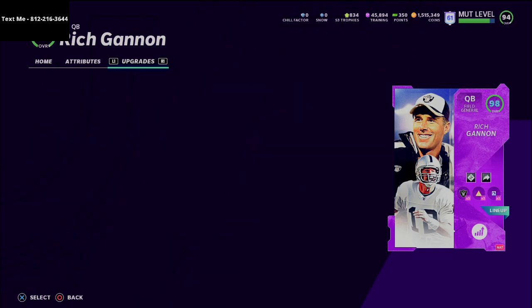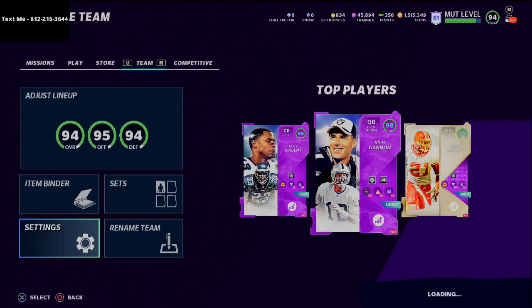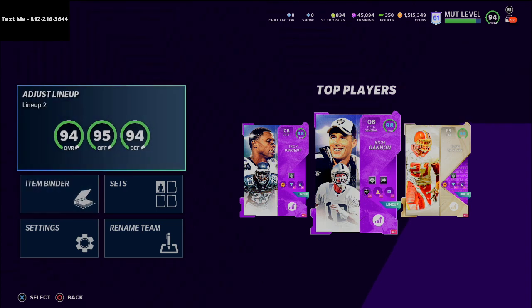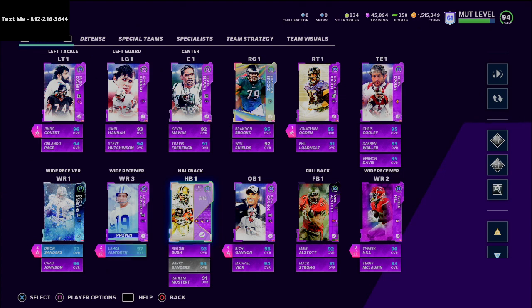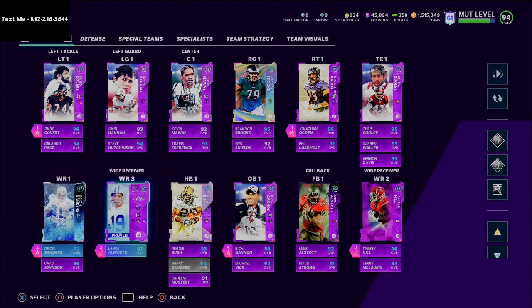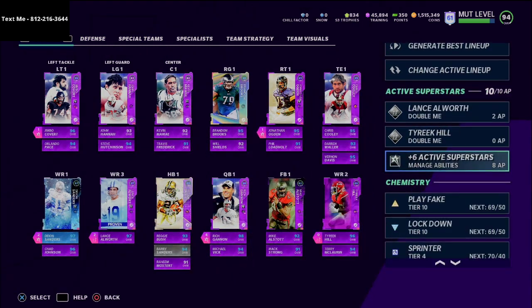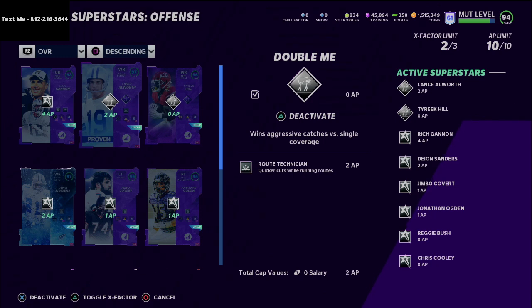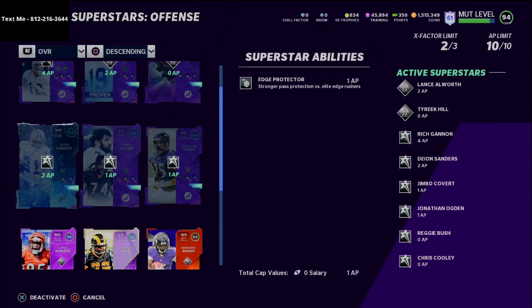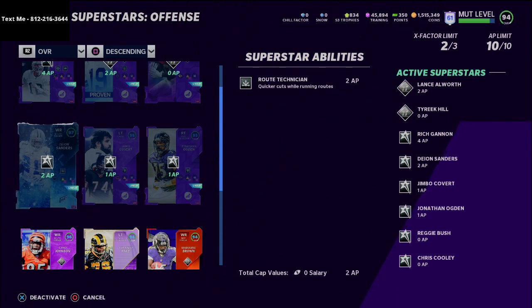Let me show you my lineup — I'm not running a theme team yet but I want to show what this does for my ability points. Before, when I was running Brett Favre, I had to put tight end apprentice on Chris Cooley, backfield master on Reggie Bush, and at least one or two route chemistries on receivers like Alworth or Deion Sanders — slot apprentice, outside apprentice — to get all the routes I wanted. But now with Rich Gannon, none of those players need route chemistry. I still have my two edge protector tackles, which I consider a must.